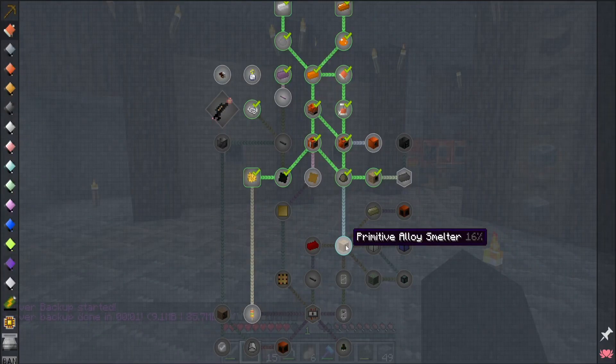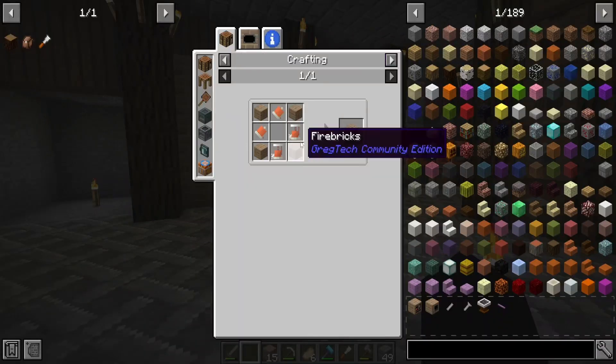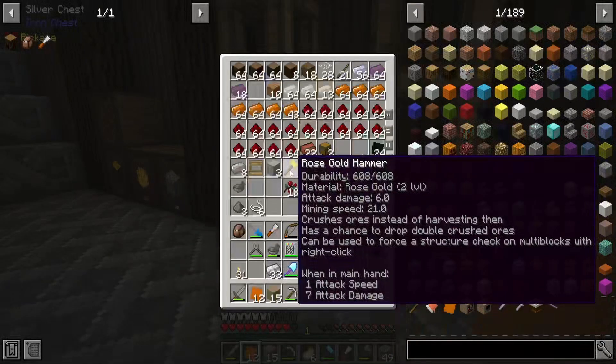Now to make the primitive alloy smelter we're going to start off with making the controller block. Looks like it's just some pistons, motors, and some of these fire bricks.